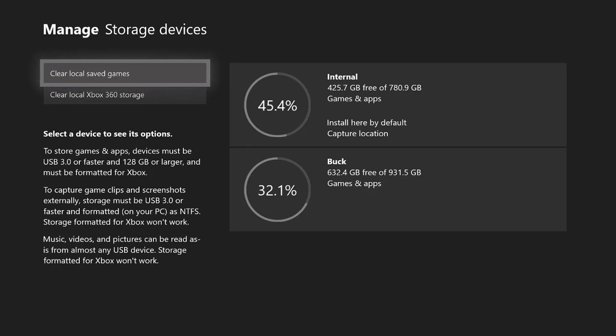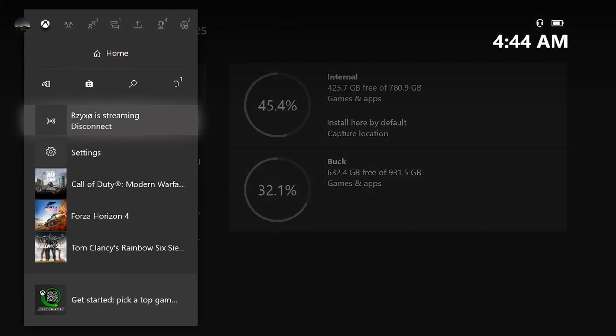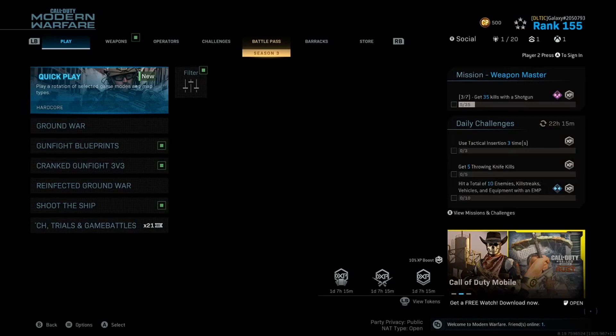Once you're in there, go ahead and clear your local saved games — that will restart your Xbox, essentially deleting your saved games from offline mode. Whenever you get back on your game, it'll just auto-save and everything's fine, you're not losing anything. Once your Xbox restarts, just go ahead and start up Modern Warfare and it'll start up with no problem.